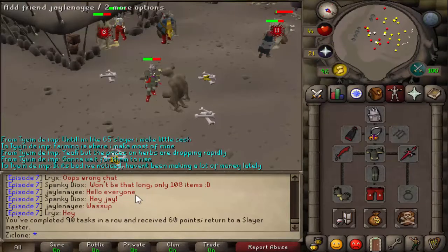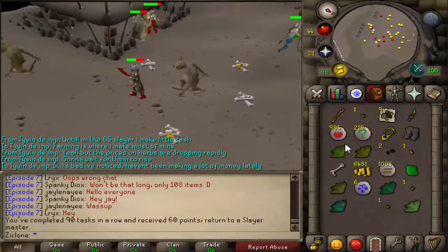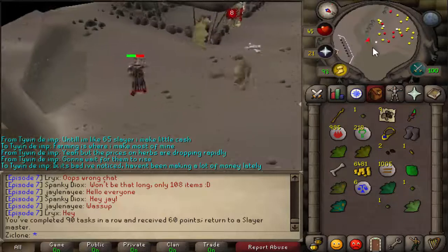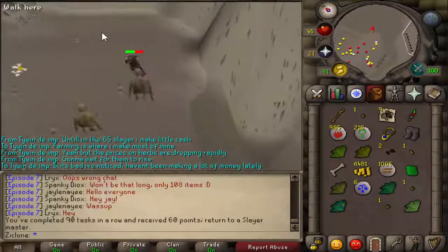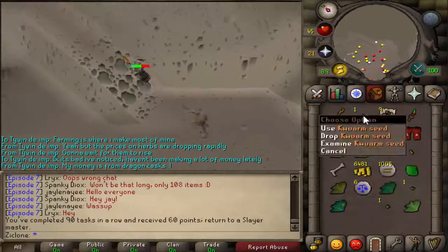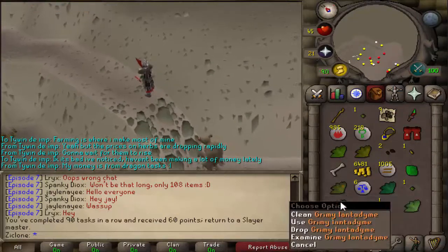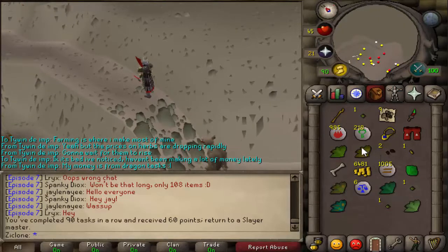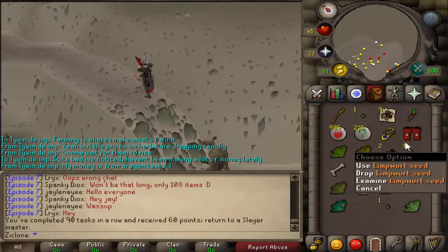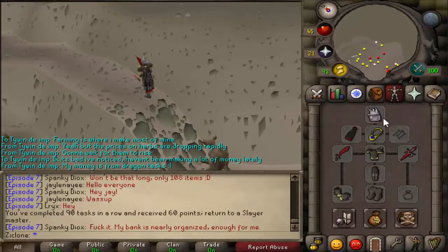Here we go — completed 90 tasks in a row, 60 slayer points. This is what I got from this task: some nature runes, some watermelon seeds, quorum seed, irate seed, ranar seed, some lanterns, avantoe, irate, quorum, ranar weed, watermelon seed, limper seed — and that's about it, and 1,000 earth runes.